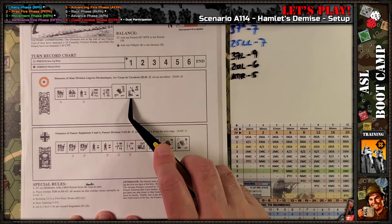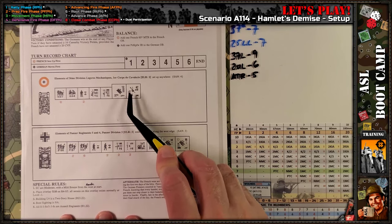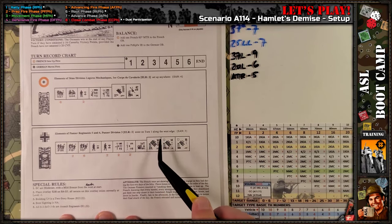Armor piercing only, rate of fire of three, but it's less than 40-millimeter in caliber so it has a chance of potentially getting multiple hits. So with a high rate of fire and the chance of multiple hits — which means you get basically two kill rolls — this could be a decent weapon for the French, as long as they set it up in a place that can take advantage of hopefully knocking out these three tanks.